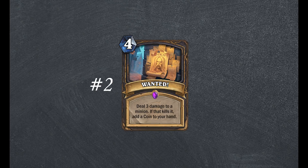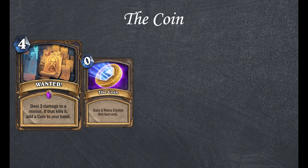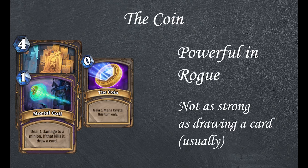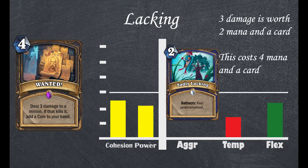Secondly, WANTED. Rogue epic, 4 mana spell. Deal 3 damage to a minion. If that kills it, add a coin to your hand. The flavor of this card is awesome, but we're not here for that. This card is either a 4 mana deal 3 damage — quite terrible — or it additionally adds a coin to your hand. The coin is a powerful tool in Rogue, but frankly it isn't as powerful as a card draw, if comparing this to a card like Mortal Coil. The fact is that this card is too lacking to be worth it, considering that a 3 damage effect is usually worth a 2 mana card, and this is a 4 mana card. Sorry Rogue.